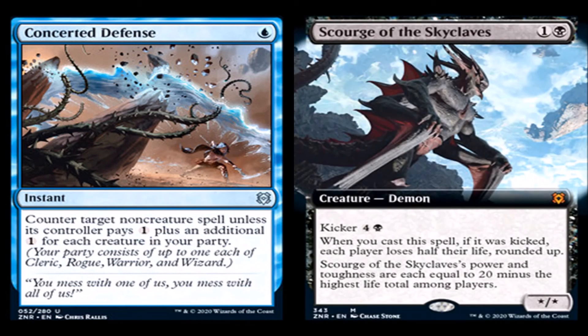Scourge of the Skyclaves: four generic and a black for a creature demon, mythic rare. Kicker: four generic and a black. When you cast this spell, if it was kicked, each player loses half their life, rounded up. Scourge of the Skyclaves' power and toughness are each equal to 20 minus the highest life total among players. If you're playing mono-black aggro, this card is really good. If you're trying to play any aggro, this card is really good. If you're playing the long game, this card could be really good. It reminds me of Torgaar with its ability — basically halving life totals. This does affect you too, keep that in mind — this is a demon after all.